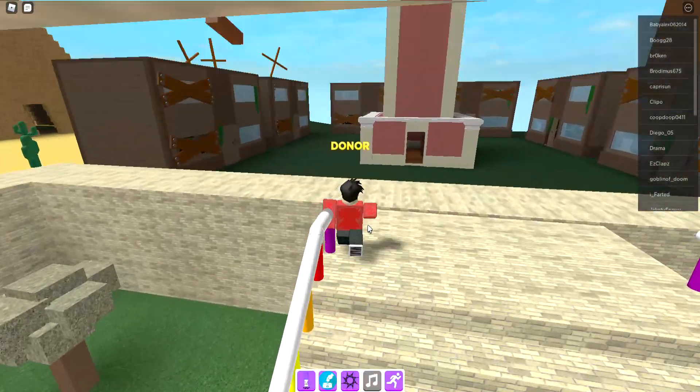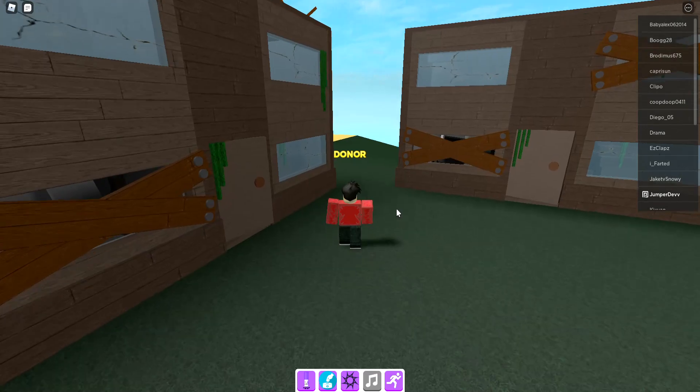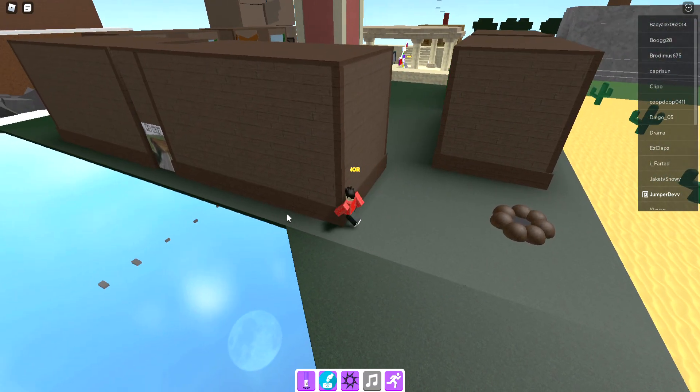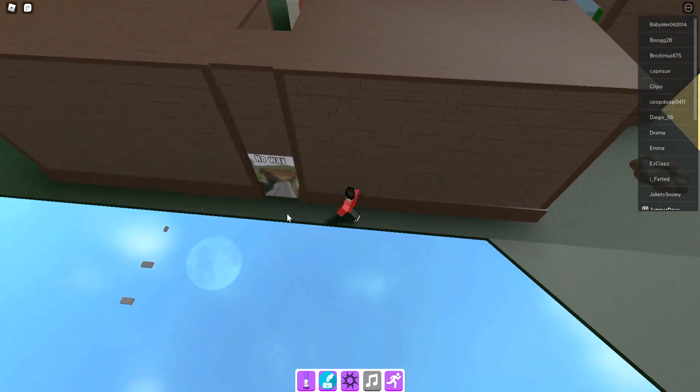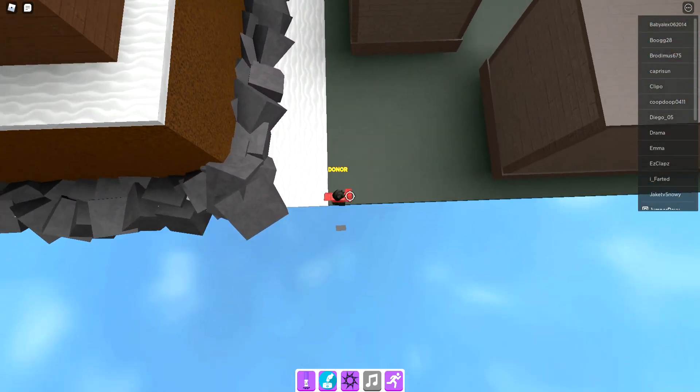The first thing you want to do is go behind these houses with sprint on. It's sort of near the realistic marker. Then you go right here and land on this part.